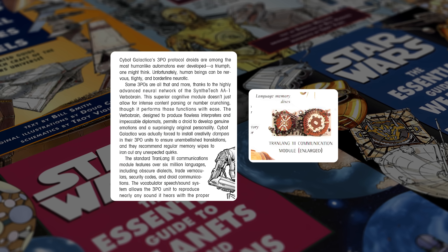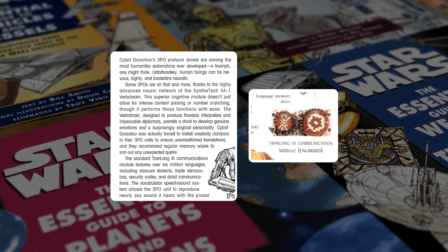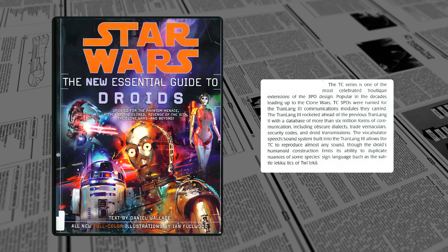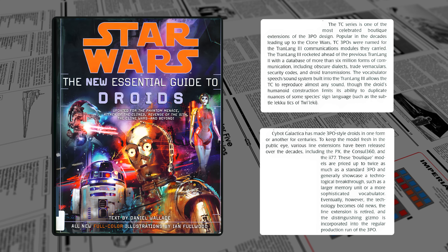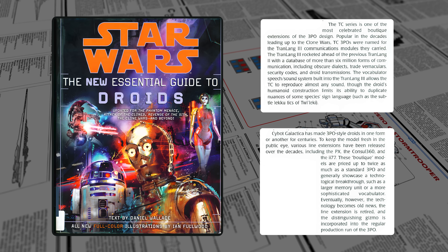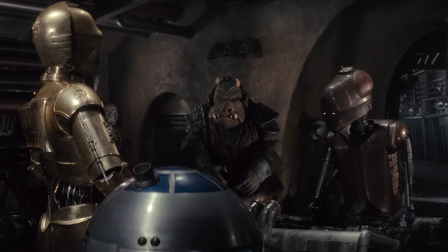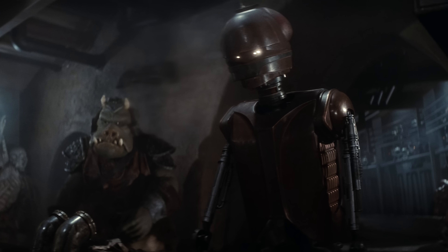The Tranlang 3 had been defined even in 1990: each 3PO unit has an AA-1 Verbobrain and a Tranlang 3 — these are the core of the droid series, what sets a 3PO apart from the competition. When Industrial Automaton built a copy, they used an AA-1 and a Tranlang 3. According to lore from 2006, the 3PO series was designed around a Tranlang 2, with TC droids later carrying a Tranlang 3 instead. There is no basis for this idea except TC-14's name.